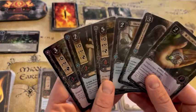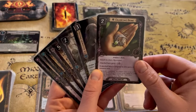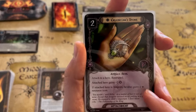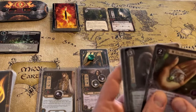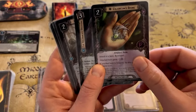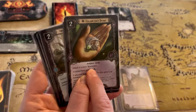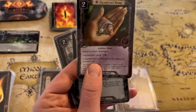The next thing is to spend those two leadership resources we just got to attach Calabrian Stone to Aragorn. This card gives the attached hero two additional willpower, and if the attached hero is Aragorn, he also gains a spirit resource icon. So now any resources on Aragorn later in the game can pay for leadership cards but also spirit cards — a really good card to have in this first round. This card says 'restricted,' which means he can only have two restricted attachments. Steward of Gondor did not say restricted, so we still have room for one more restricted attachment.